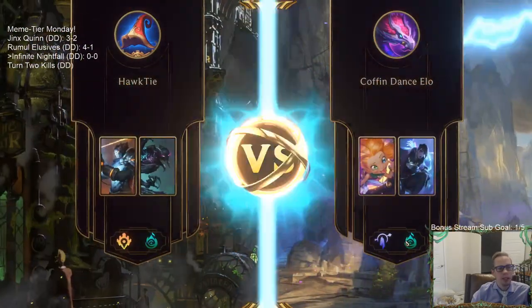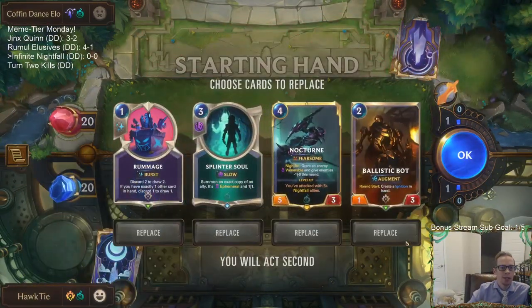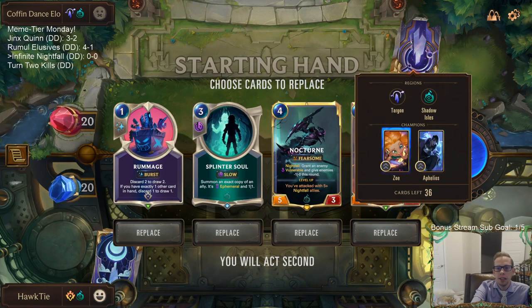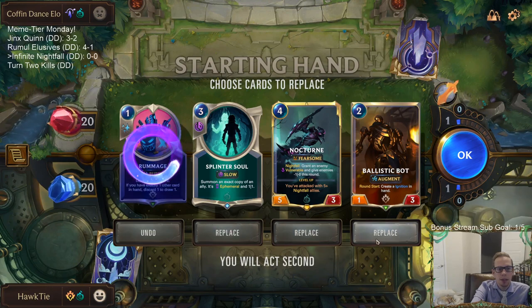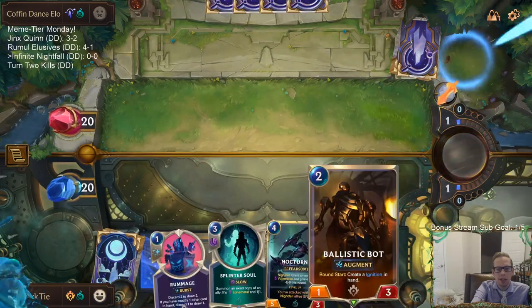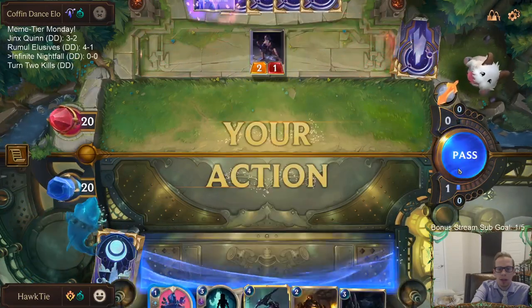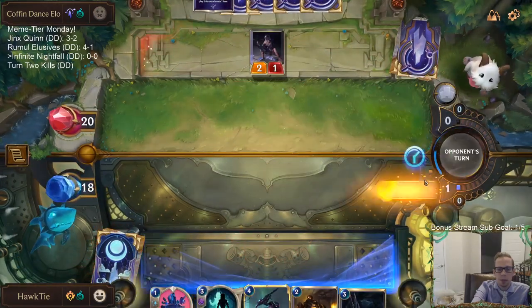As chat notes, we don't necessarily need Nocturne since the Victors with infinite Augment and good keywords can still do their thing. We're playing against a great tier-one deck to start. Opening hand has Ballistic Bot, Splinter Soul — I'm thinking of keeping most of this, maybe getting rid of Rummage, but Rummage can also get rid of cards we don't want, so let's keep everything.